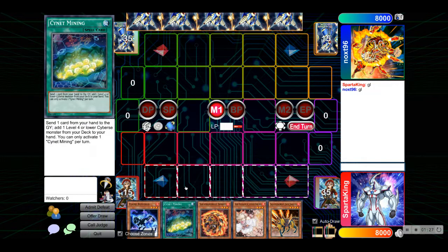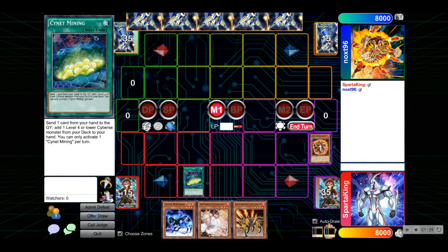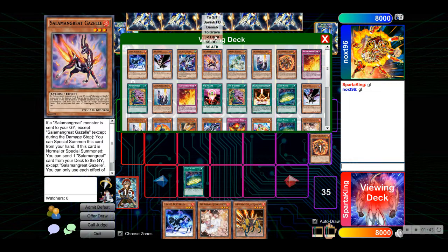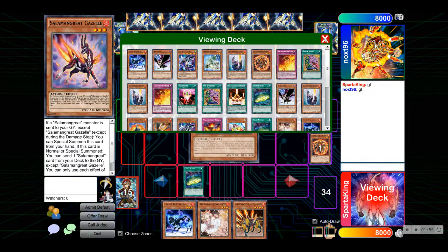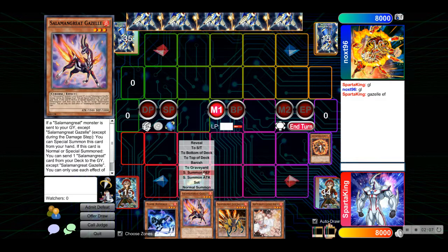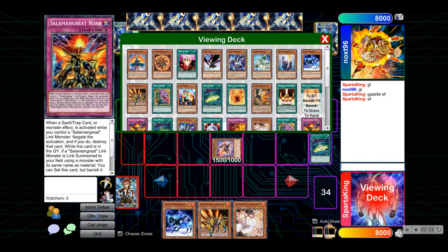Standby main phase. We're going to start by activating Salamangreat Mining, discarding the Spinny, searching Gazelle. If we want, we can go for the Baguska play. Gazelle's really good, but then again we already have Buffalo for the normal summon, so we're just going to keep that. Gazelle Effect. Cool — so we already have Spinny.